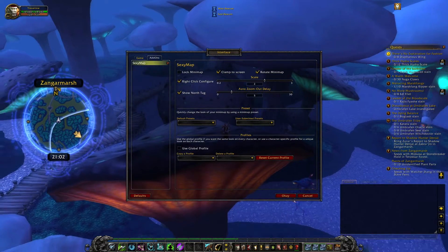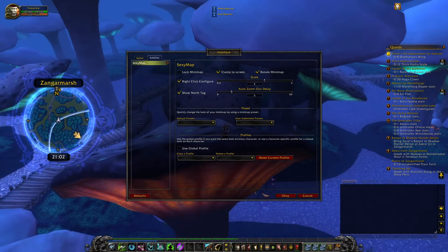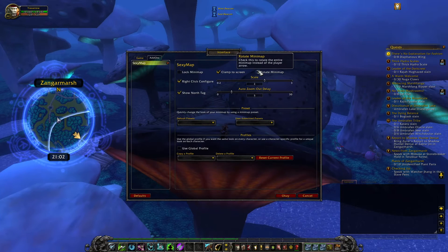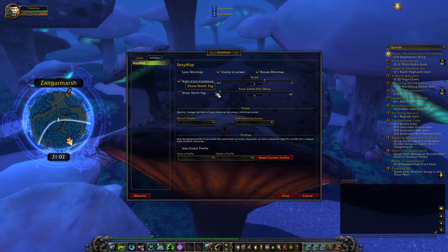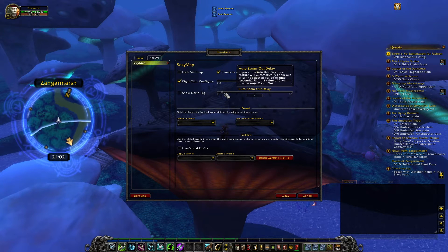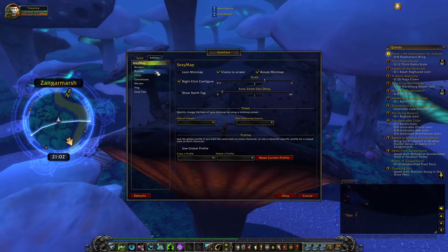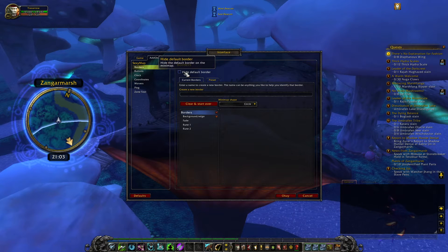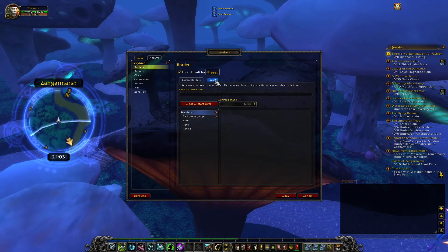Everybody knows the top of the screen is the north direction. I use rotate and auto zoom delay - if you go in it will zoom out automatically like the rest. For the options, borders, you can hide the default border. It was already hidden, so first I'm going to show you the presets.